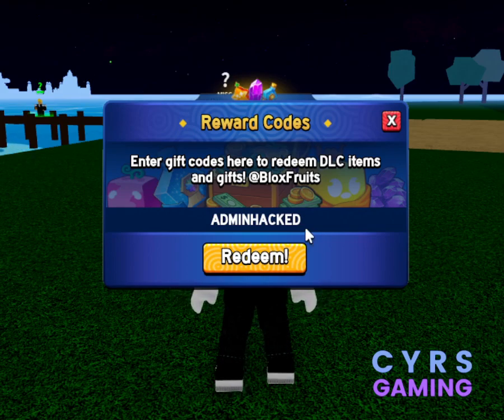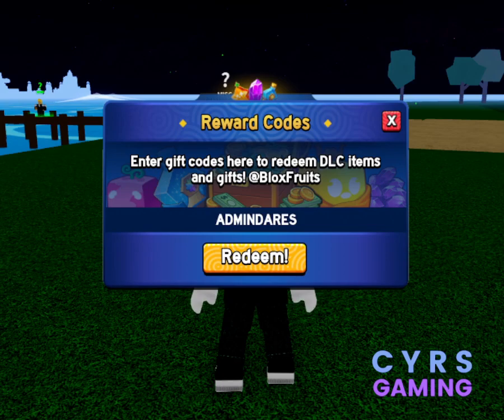The code for 20 minutes of 2x experience is ADMINDARES. This code will help you get 20 minutes of quick experience.